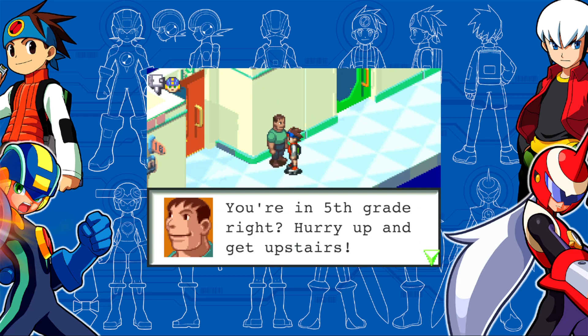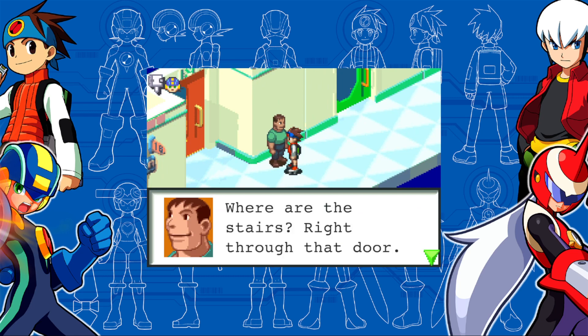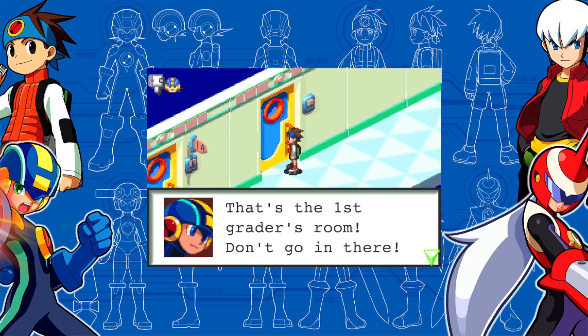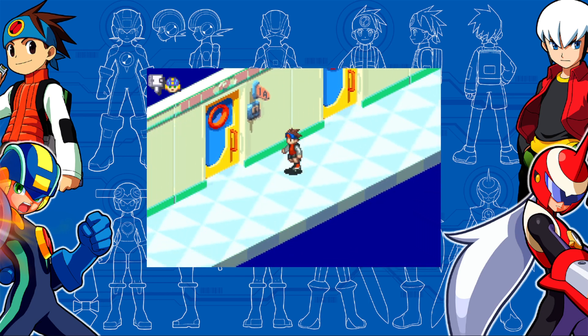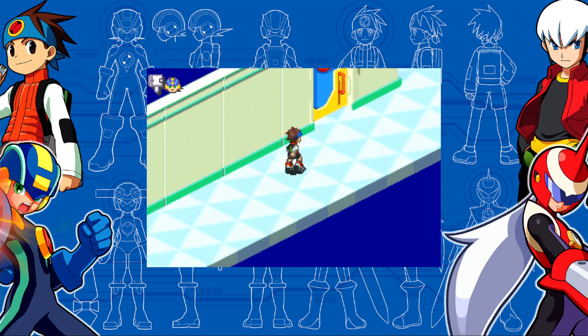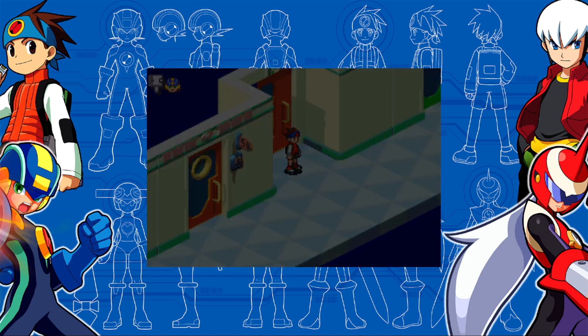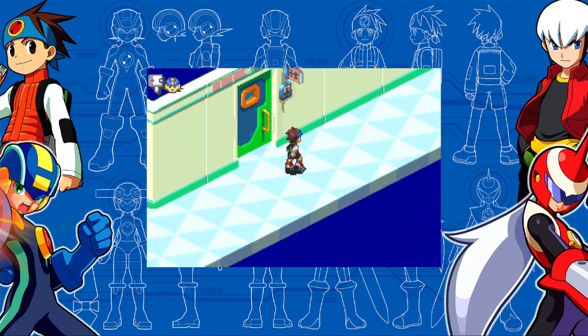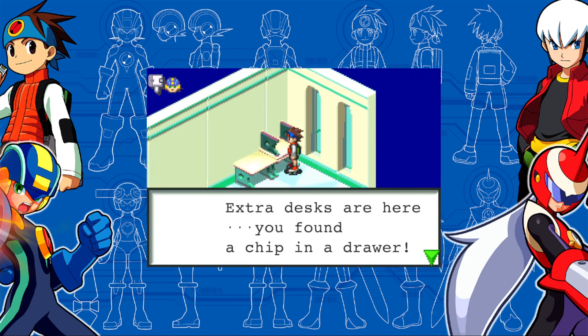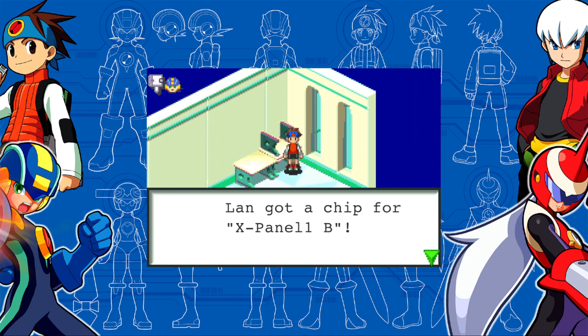You're in fifth grade, right? Hurry up and get upstairs. Right through that door. I'm not going to be running up and bumping into every single object in the game. Where I happen to know stuff, I will do a quick grab. For example, these desks here I know have something — a chip in a drawer, X-Panel 1B.